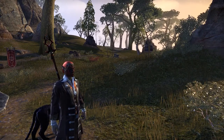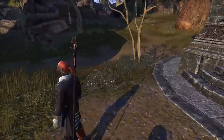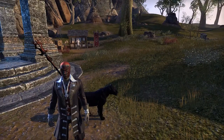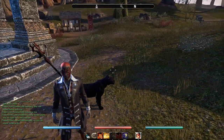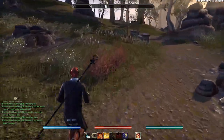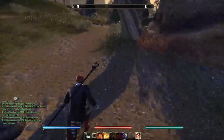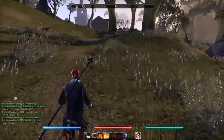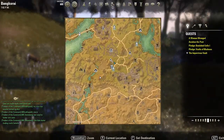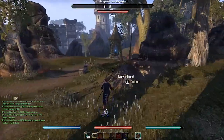We are going to work our way through zone to zone, starting in Banker Eye. What we're going to do is cover every single world boss, every single delve, every single dungeon, public dungeon — sky shards as well, though I probably won't even record that. So we're going to start in Banker Eye and get right into it.